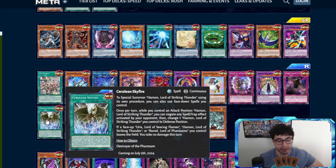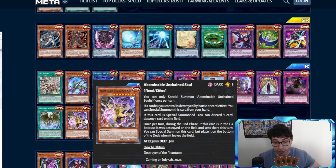Cerulean Sky Fire — this is for the weaker gods. Special summon Almond using its own procedure; you can also use face-down spells you control. Once per turn, while you control an attack position Almond, you can negate any spell or trap effect activated by your opponent, then change one Almond you control to defense position. If a face-up Uria, Amon, or Raviel you control leaves the field, you take no damage this turn.